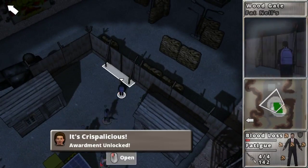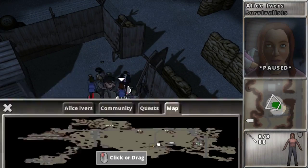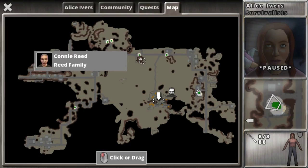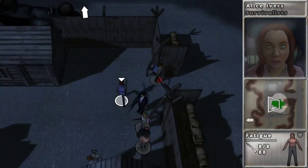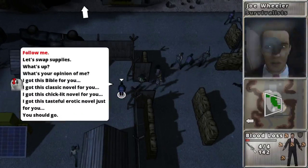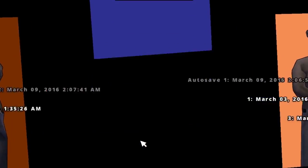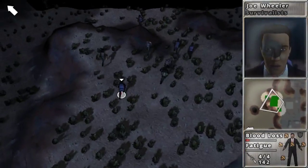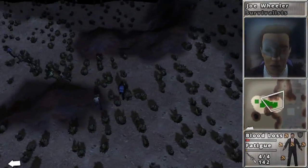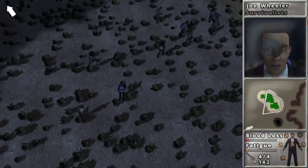They all joined me. I'm going to switch to Alice, tell Joe to stay there, and have all of you quickly run up there. I'm going to save this right now, because if I screw this up I want to be able to recruit them. I'm going to try to lure that horde up there — you've seen this enough times, so I'll just show you after the horde is defeated.